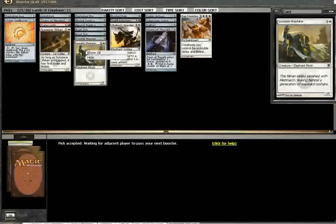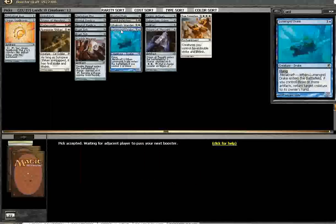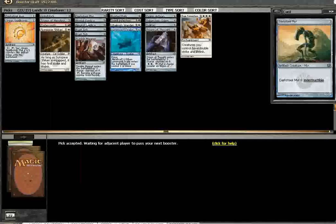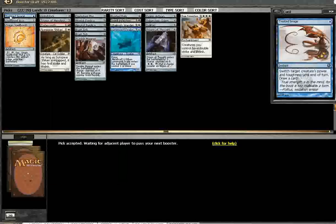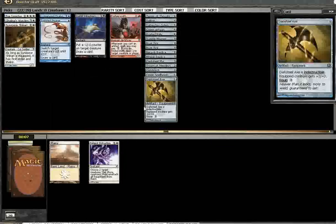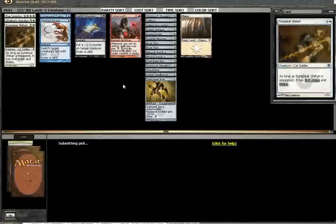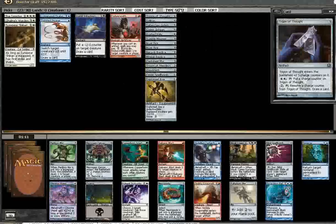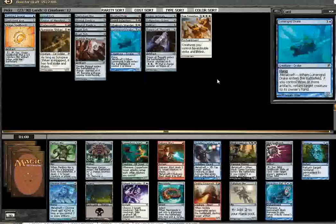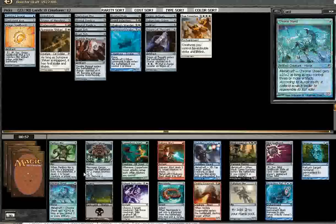Wayfarer could be good in this deck, probably won't play it though. Wow, that's a late Drake — it's not too late to go blue. Volition Reigns, and I've got Neuroc Replica and stuff. Take another Glimmer Post. There's a Scrap Melter and another Galvanic Blast, but I think the Scrap Melter is better. Chromesteed too, but clearly Scrap Melter is better than that.